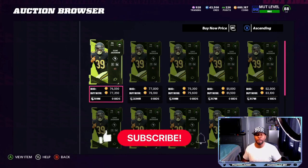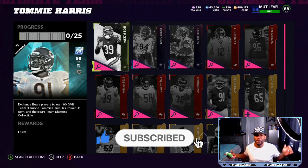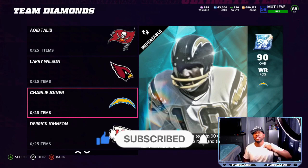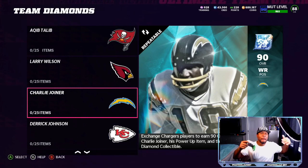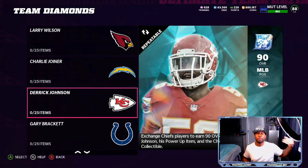Later today the market might not be as good, so any opportunity you have to make coins, take advantage of it today — tomorrow's prices will not be the same as right now. If you have any of these players, go into your inventory, go by team, sell six to seven players out of each team that you are not currently using in your lineup, and you are going to make thousands and thousands of coins.